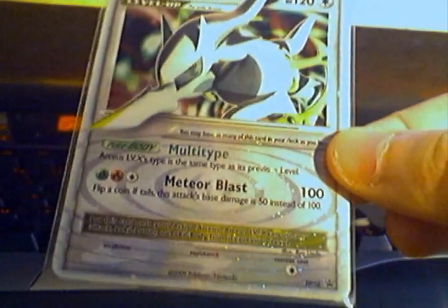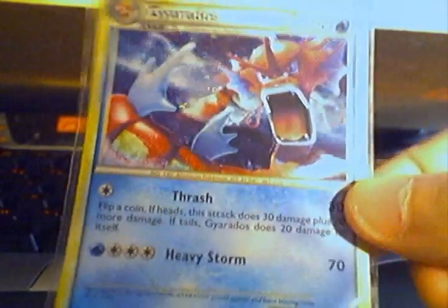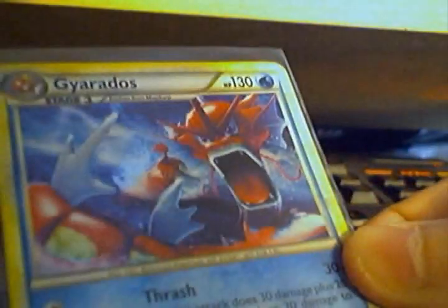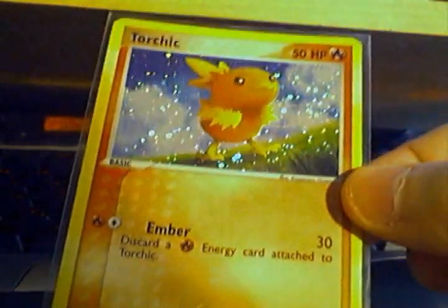Arceus Level X — it's a promo version. HeartGold SoulSilver Shining Garados Holo. Torchic Chrono Holo.